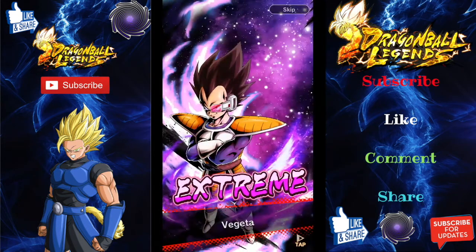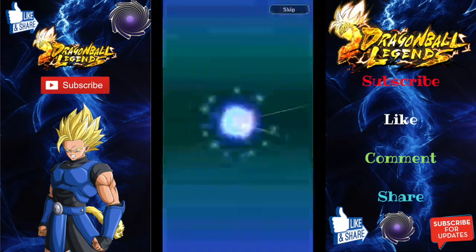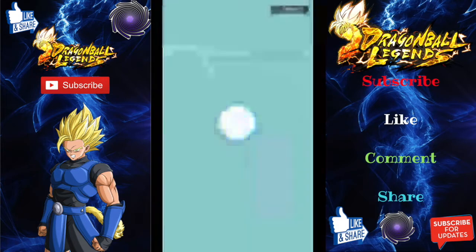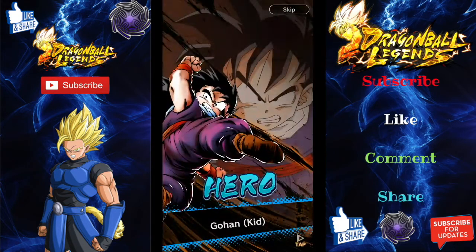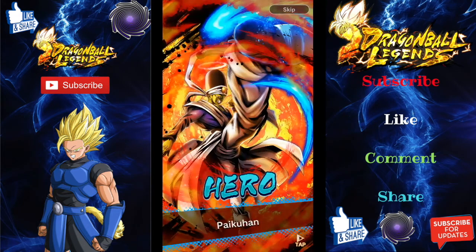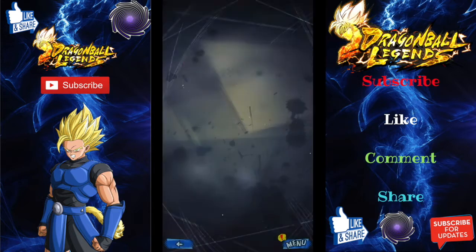Hero Goku. Hero Second Form Frieza. Hero Gordo. Hero Dodoria. Another Extreme — Extreme Vegeta. The artwork on that one is quality. Hero Yamcha — you boys coming to ruin my day. Hero Yamcha again, coming to ruin the day. Hero Kid Gohan. Hero Piccolo. Hero Pycon. Yeah that was it — that was ten. That was very, very bad. That was appalling.